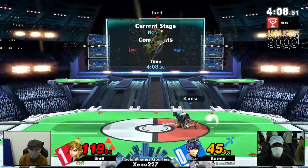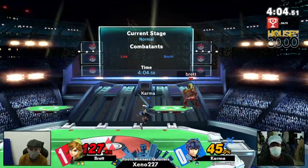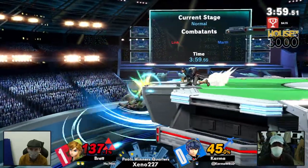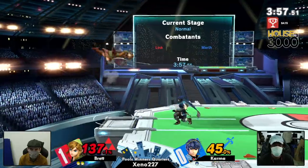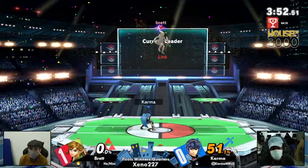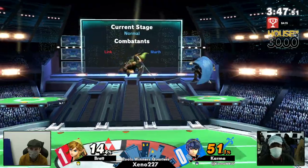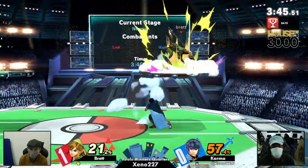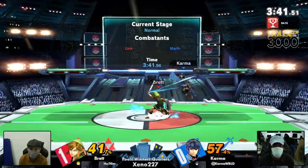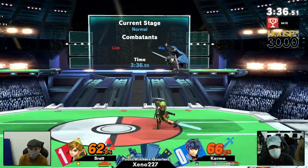Karma feels like he's being a lot more patient at the ledge and is getting to center stage with a lot more hesitation — before he was waiting at center really nicely, and honestly that's what he should do. Getting that — I knew he'd take the jump and I know Brett was trying to go for that cute bomb recovery setup, but not enough space unfortunately. Not the up-tilt. Karma — if you look at who's adapting more in this set, it's definitely Karma.